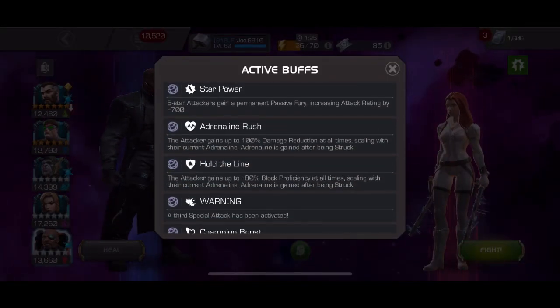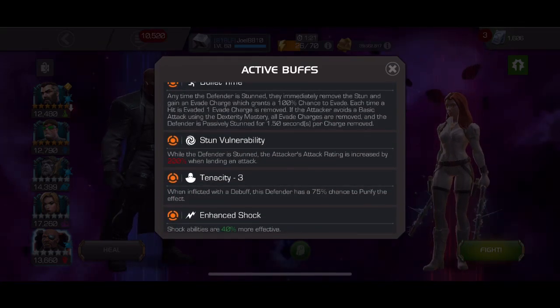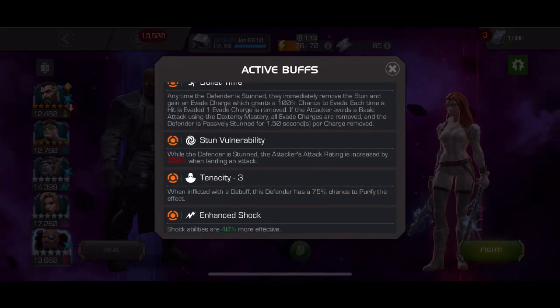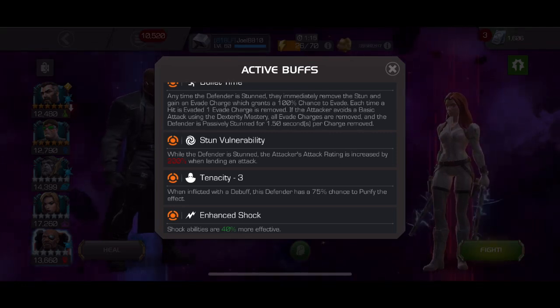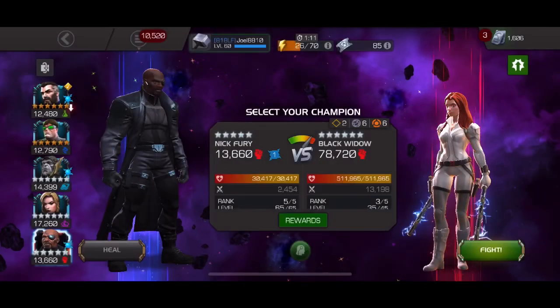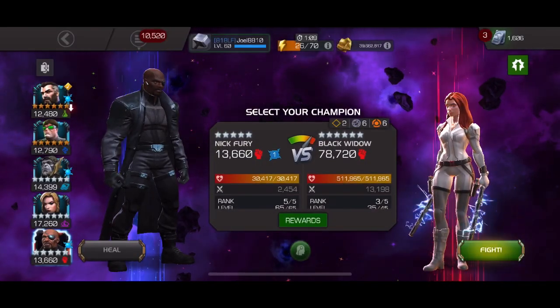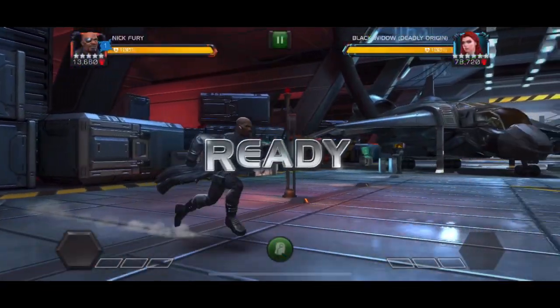Hey guys, this is the last boss in 7.1.1 — Black Widow: Deadly Origins. She's got this unique mechanic where if you put a debuff on her she's going to get an evade charge, and if you then dash away from her a few times that evade charge converts into a passive stun.